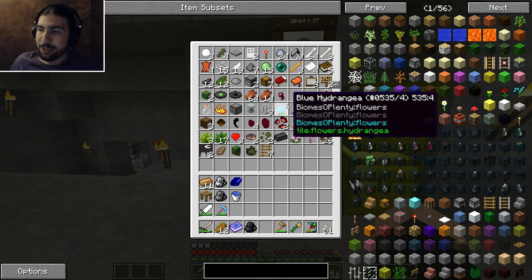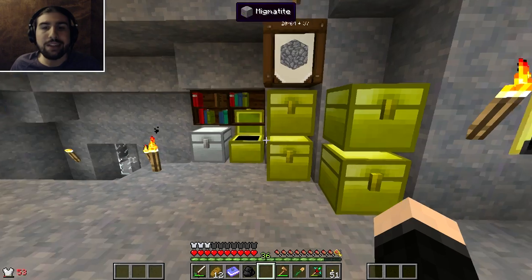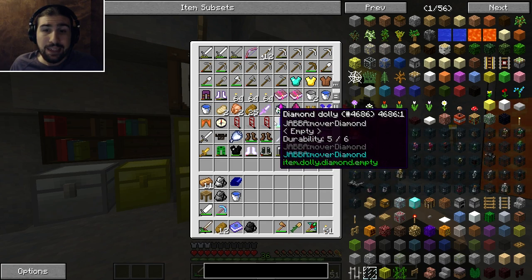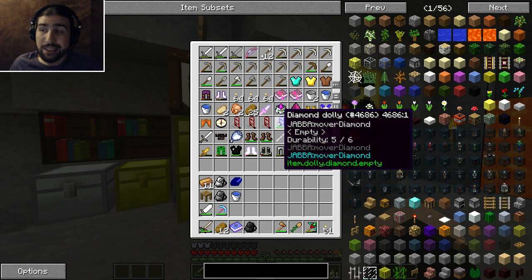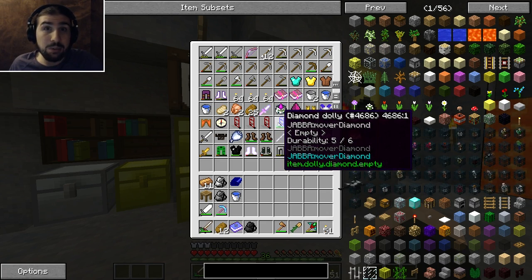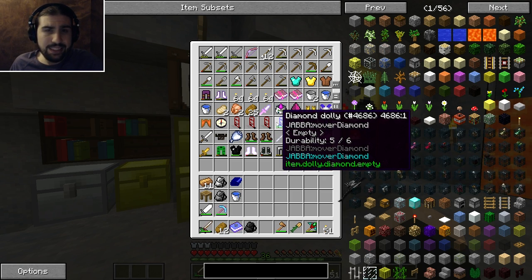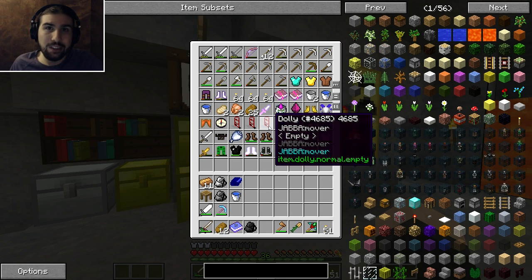The other thing is I expanded the basement and made a mob grinder. I actually wanted to review this in the episode - I made more dollies and some diamond dollies to move spawners, because in the tower we explored in the last episode there were a bunch of zombie spawners. So I decided to take them and bring them back and make a spawner, so I could kill zombies, grind levels, get the leather, and not have to go all the way to the tower and die.